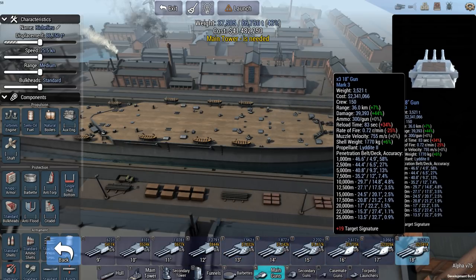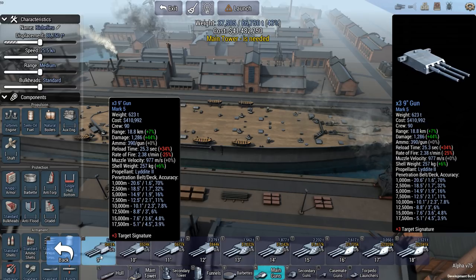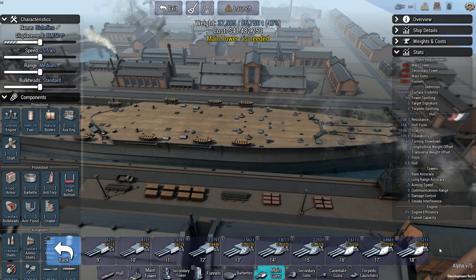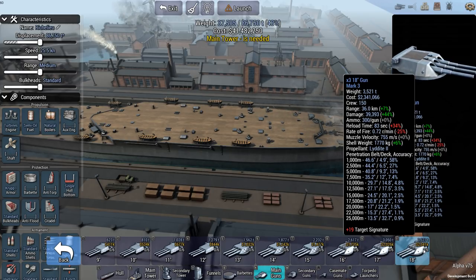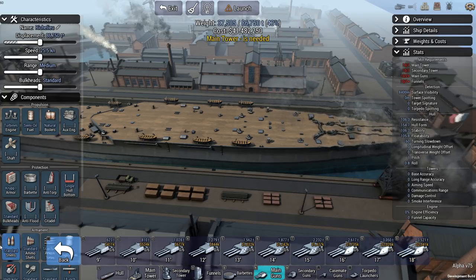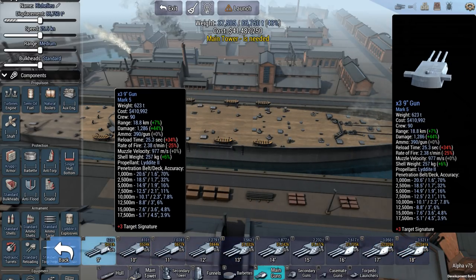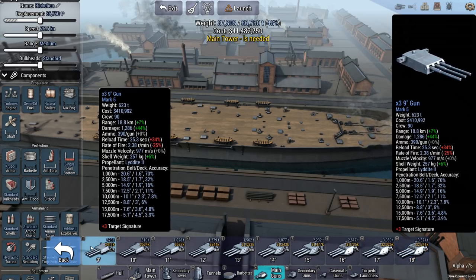If you look at the 9-inch gun, you can see that at the 5th row it says damage: 1,286. If you go all the way over to the 18-inch gun, this thing does a whopping 39,393 damage. But the reload on this gun is 83 seconds — and that's with the standard configuration, standard reload. The 9-inch is 25 seconds. So by the time the 18-inch has reloaded, you have already pumped out three salvos from the 9-inch gun.